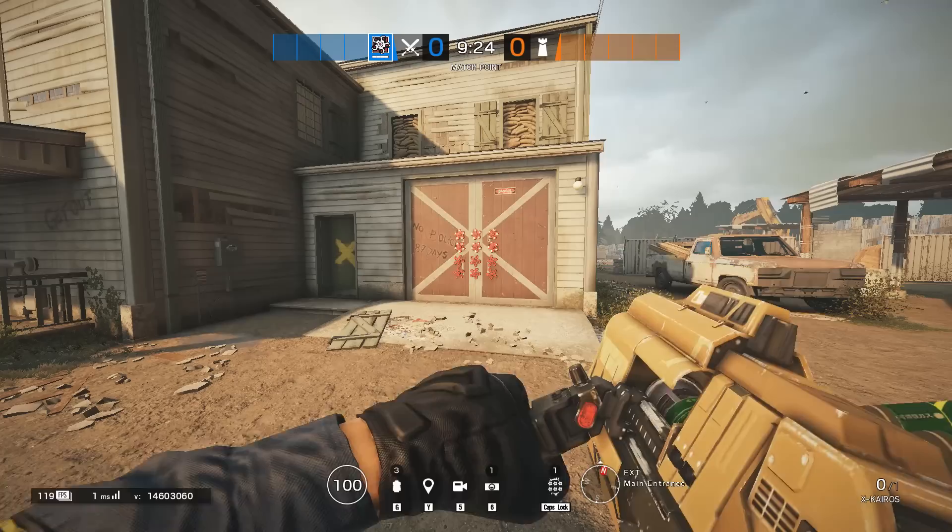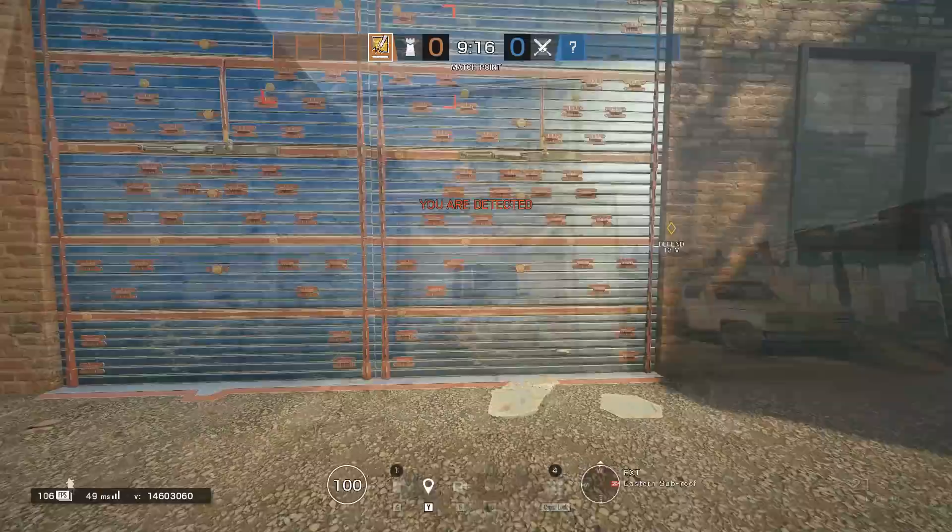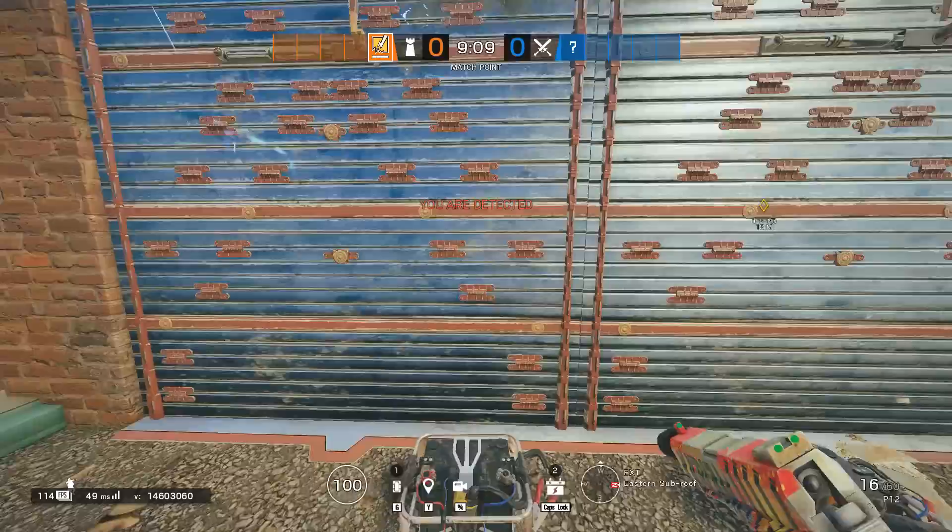Hibana: you can activate your last pellet quicker than the previous two. That means you can deny bandit trick over the last pellet if you shoot in the middle of the two walls.